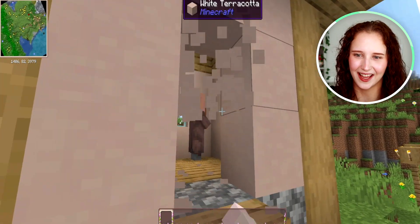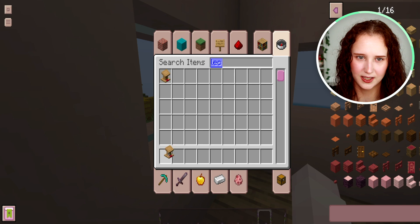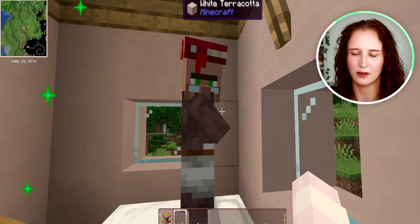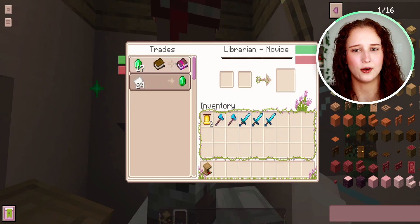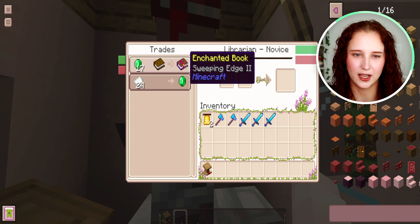The block that you'll need to get is a lectern, so once you get that, all you have to do is place it next to the villager and boom — he's a librarian. We can right-click and we can see right away that the book they offer is Sweeping Edge 2.